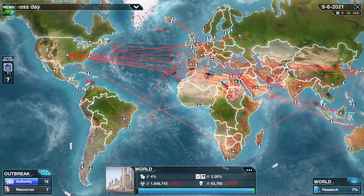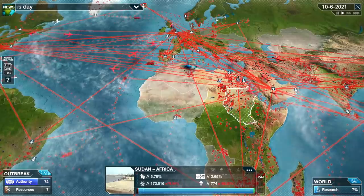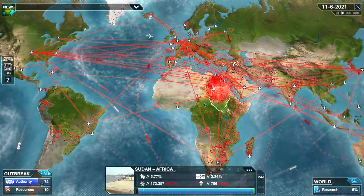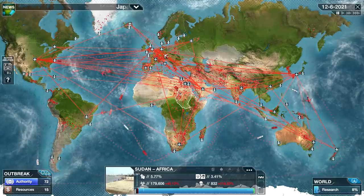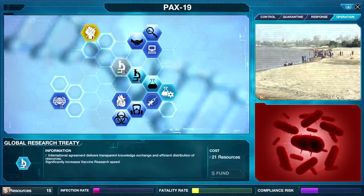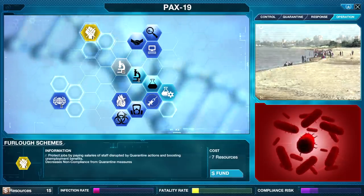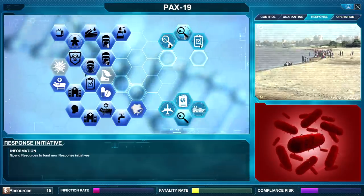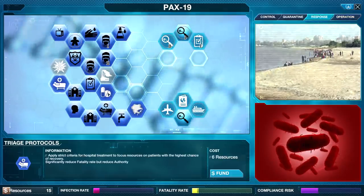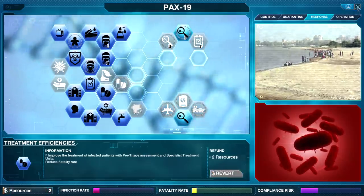Let's send our team out again — to Sudan. Authority is still holding. Let's help people. Oh wait, this is for quarantine — we've not really done much in the way of quarantine yet. Triage, treatment efficiencies — let's do treatment efficiencies. We want to keep people safe and let them know we're working on keeping this percentage as low as possible. The Olympics will begin soon despite Pax 19 — well, it's already in Brazil so we don't have to worry about it coming there.